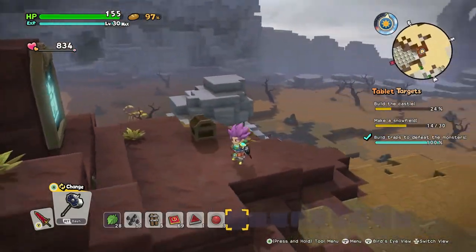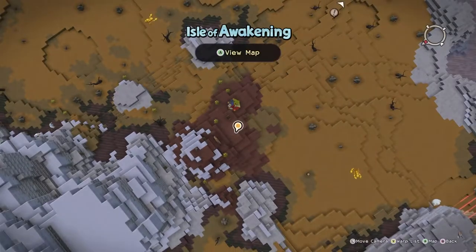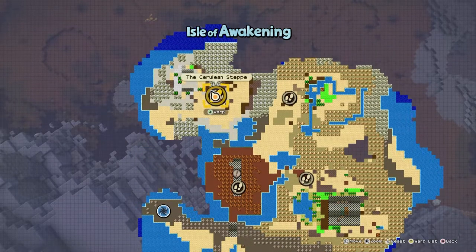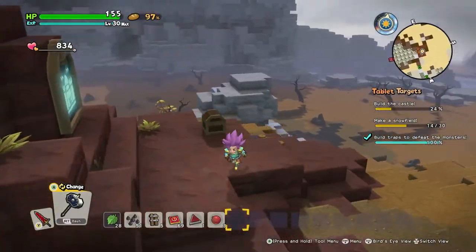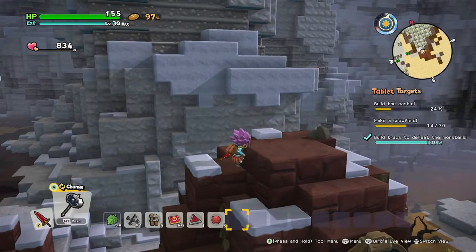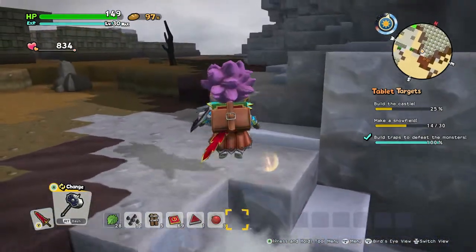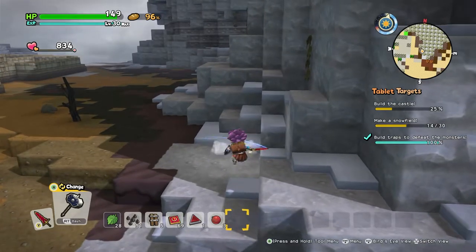Now we need frozen stuff. I'm trying to remember where exactly we get all the frozen stuff from — is it another part of this island? Let's take a look at the map. We're over here on the step. Is it just gonna be around the side here? Because it is getting frosty over here. Yeah, it's not gonna be over there. Oh, let me just break all of my kneecaps. That's not leading to any snow.